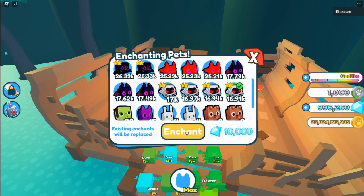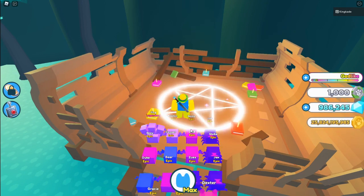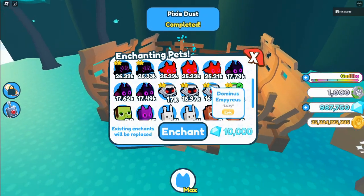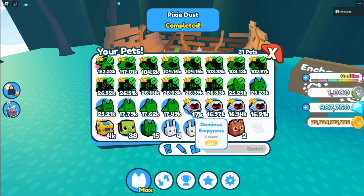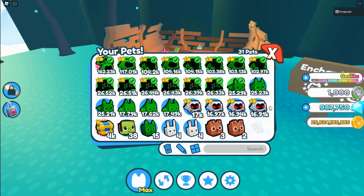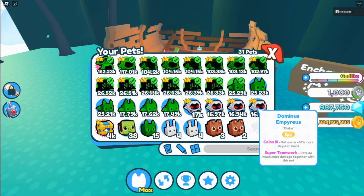Let's go ahead and try this. Enchant — are you sure? Yes, let's do it. Pixel Dust complete. Where is it? It was enchanted — oh yes, look at it! It now has special abilities. That is epic!